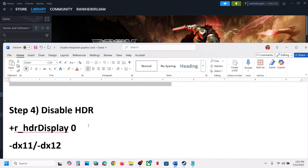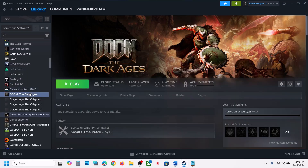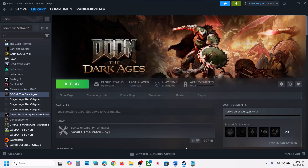If that doesn't work, you can disable HDR by copying the command from the video description and pasting it into the Steam launch options. You can also try adding -DX11 in the launch options and check. If still not working, try -DX12. If none of these work, remove the launch option and follow the next step.